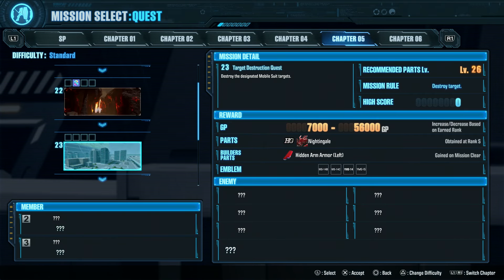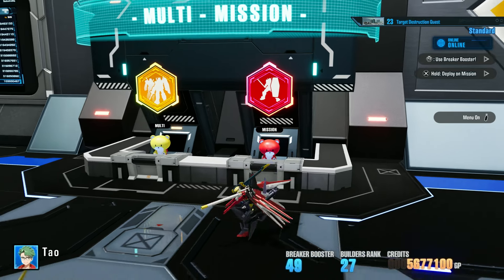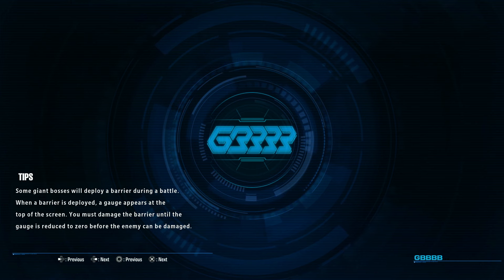Hey everybody, it's Rob from Flail Throughs. Welcome back to Gundam Breaker 4. We're going to pick up where we left off and finish off Chapter 5 quest, so we can build a really good Gunpla for fighting Chaos — and hopefully a really goofy Gunpla.